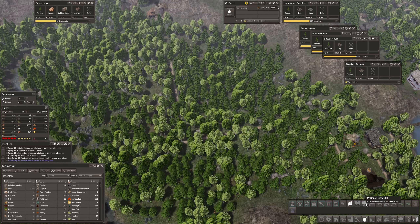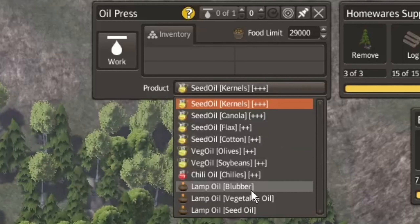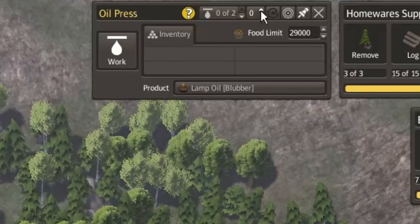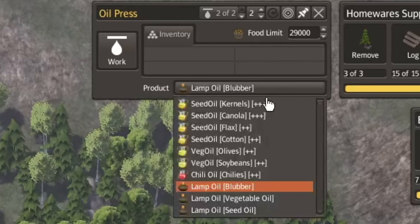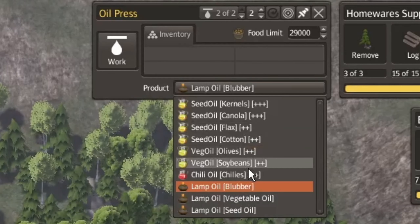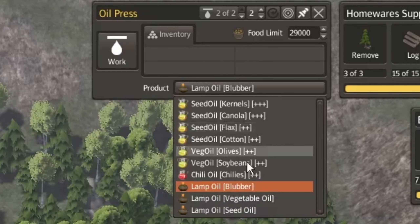You can also maybe get an orchard — I haven't done some orchard that's not being used yet somewhere else. Let's take the blubber and make lamp oil out of it. Put two people in here, we'll try to keep an eye on this — if they run out of blubber then they can make something else. I will have flax, so I could end up making seed oil, and from seed oil I can make lamp oil.